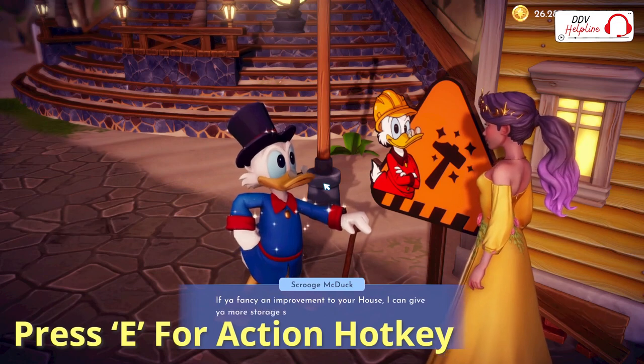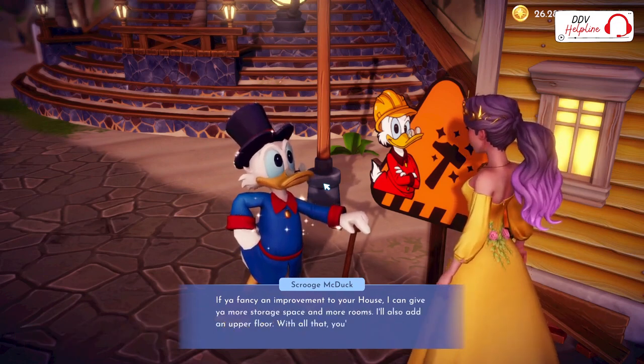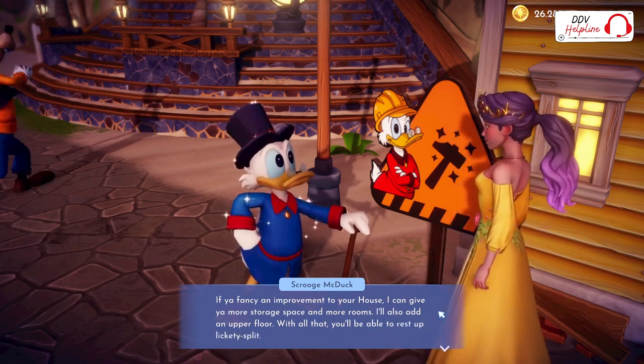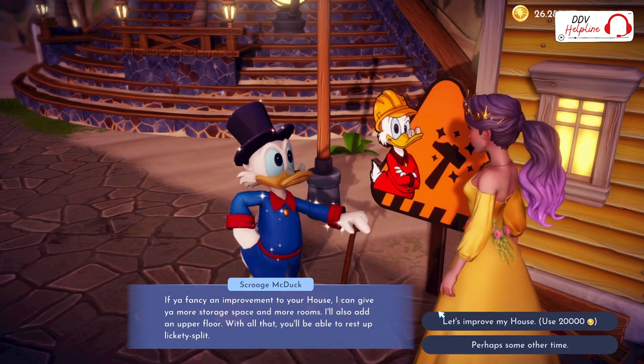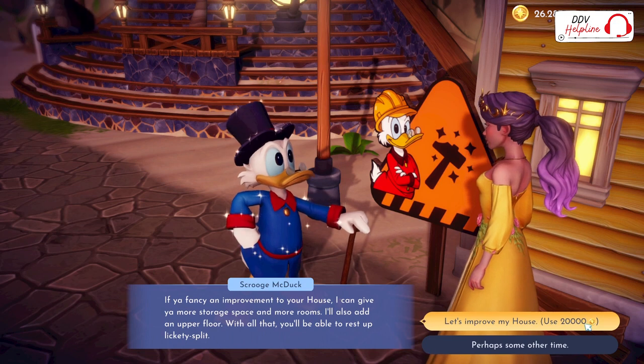If you press E for every task you do and you go to the orange sign, Scrooge will come to you. He will talk to you about the improvement — in this case about your house. For the next upgrade I need 20,000 coins. That's a lot of coins.